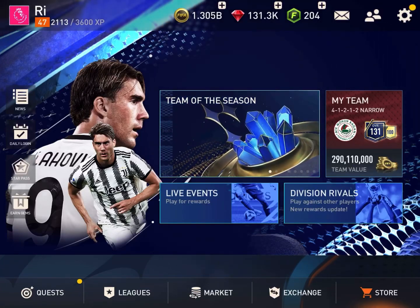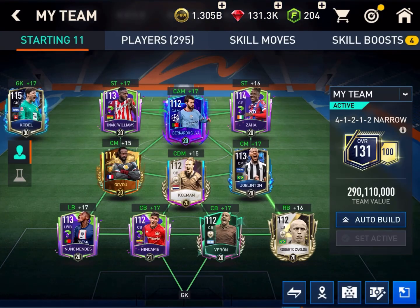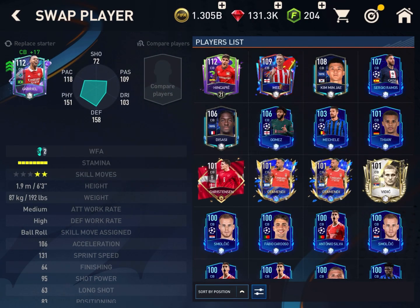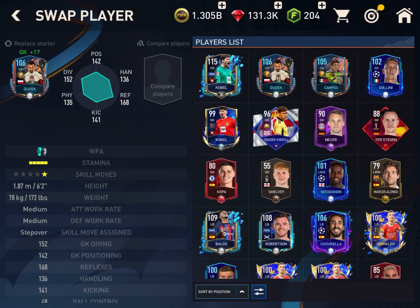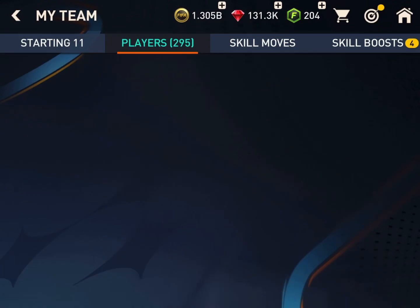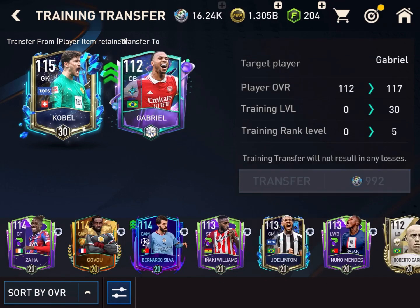Hello guys, this is Reefefa, welcome to this special video. In this video I am going to upgrade my squad. I will spend more or less 400 to 500 million coins. This is my current squad, 131 overall, 100 chemistry. I currently have 1.3 billion coins. I bought Gabriel when it was a 111 card before the upgrade of the fantasy event, so I bought it for 79 million. Now I am going to exchange Kobelle and Valevarte for 111 team of the season or icons, so I first transferred the ranks of Kobelle to Gabriel.